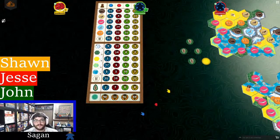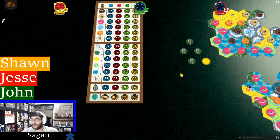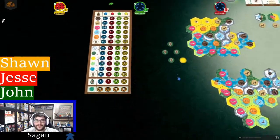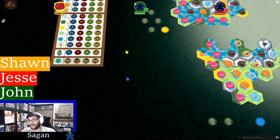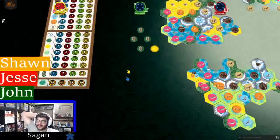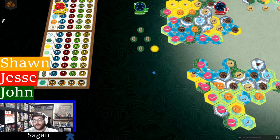Sean wins, with the nature tokens making the difference. The hosts joke that they keep getting beaten by their guests who have played the game many times. Jesse thanks his nature tokens and keystones. A viewer named Jeremy comments they missed the Kickstarter and it looks awesome, similar to Planet but with more to think about — which matches the hosts' impression of the game.